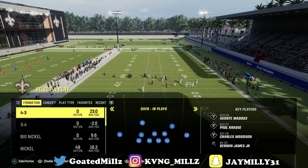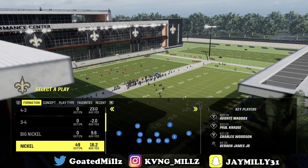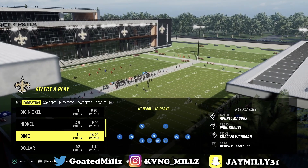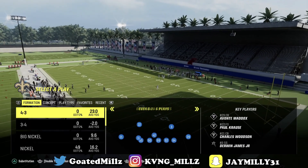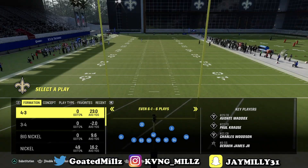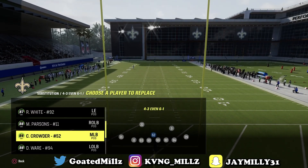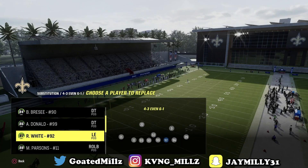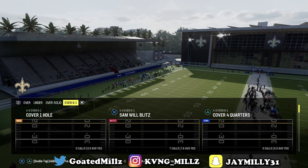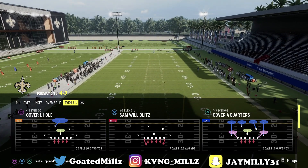Coming in at number two, we have the Kansas City Chiefs playbook. This formation has big nickel over G, which is very good. It has nickel 3-3, nickel over, and a dime normal that is a nice blitz this year. But the main reason this playbook is number two is because of 4-3-6-1 even — very glitchy. The main reason is the Sam Will Blitz; this has been one of the best plays in the game all year, and post-patch it's even better.